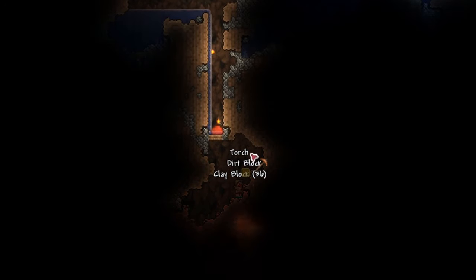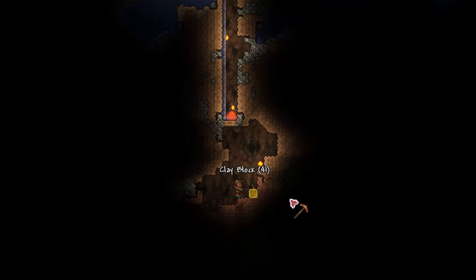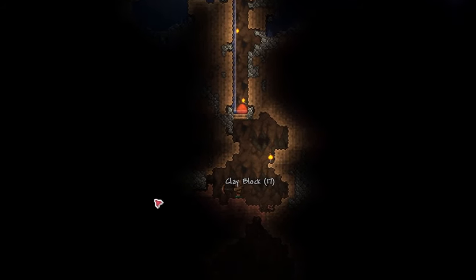A quick tip here: you can cover your digging hole with something, just to stop monsters from dropping on you and killing you. It's nice that we found some clay as well, so we can make clay pots ASAP. Potions are basically essential in expert mode, since the enemies are so tough.